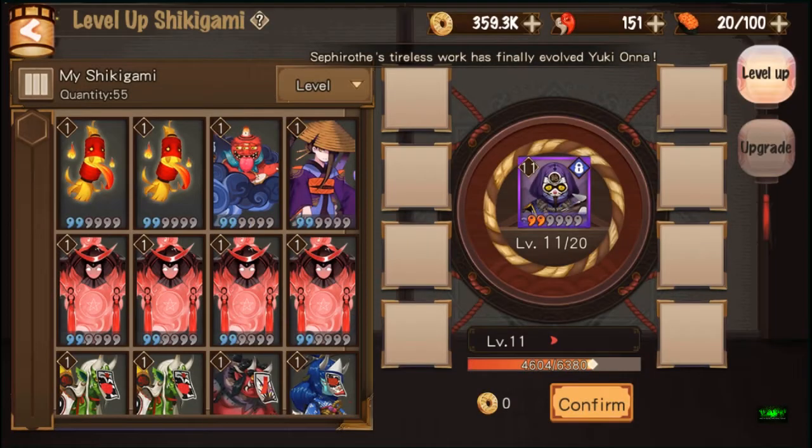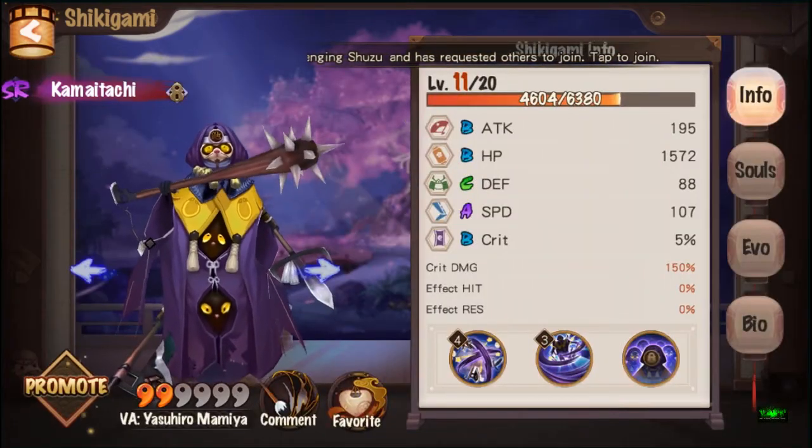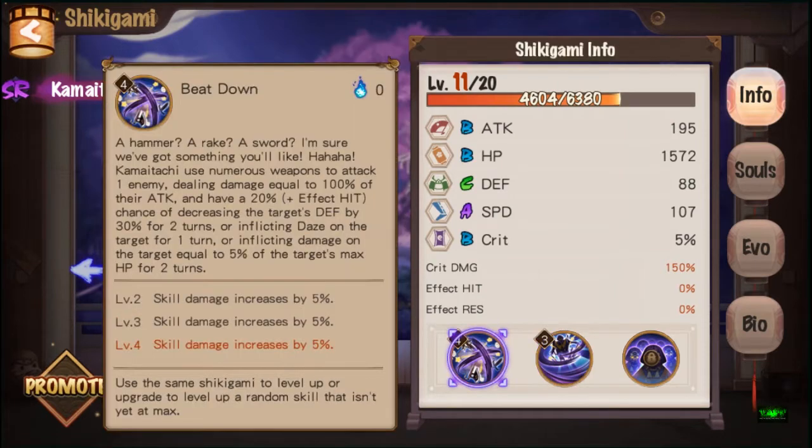Brotherly Bond is now level 3 and Beat Down is level 4. Still couldn't dodge it though — like, if all skills had gone into Brotherly Bond it would have been better. But finally I now have a move bar for my Kamaitachi.